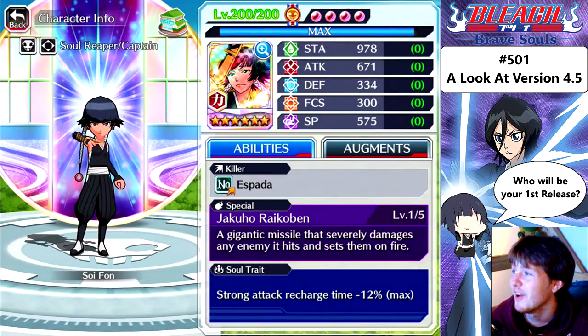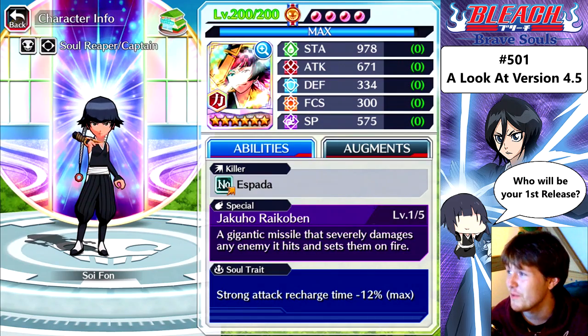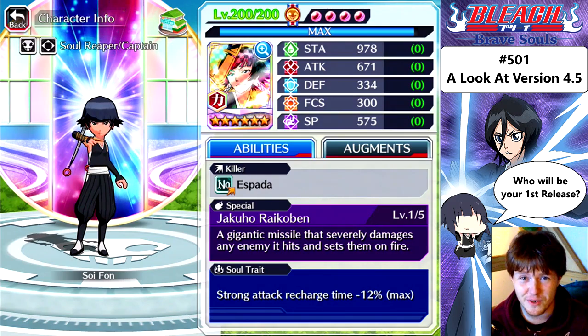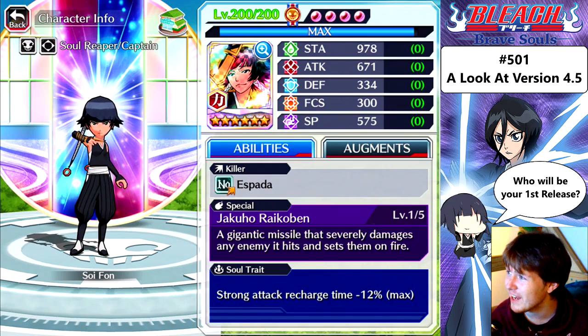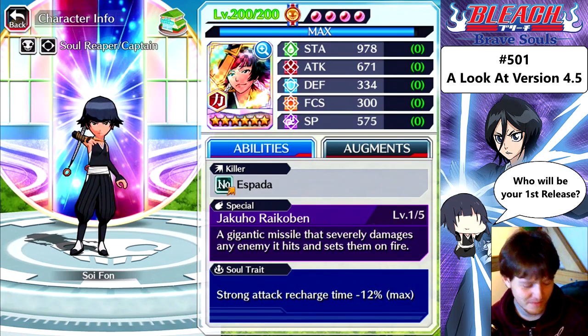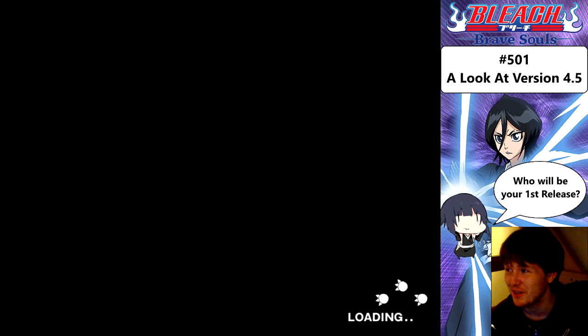Bankai Soifon. Stamina: 978. Attack: 671. Defense: 334. Focus: 300. Spiritual pressure: 575. I'm alright with those stats — almost 700. What the hell is Tag Team going to have? Surely Tag Team has more than 671. I'm curious now. If I see 700 on her, I'm going to go crazy.